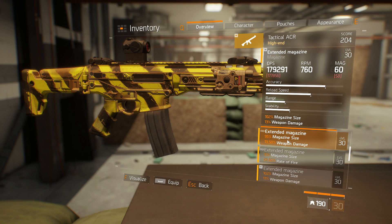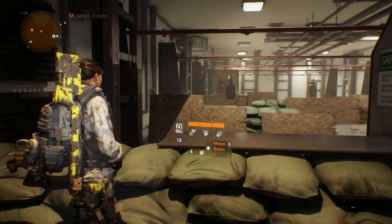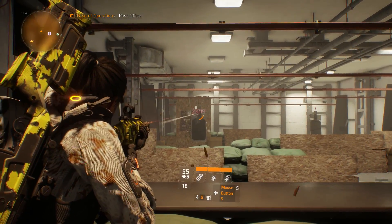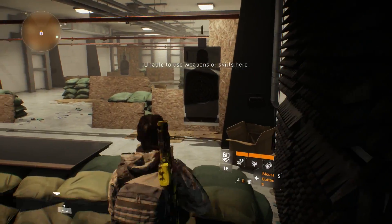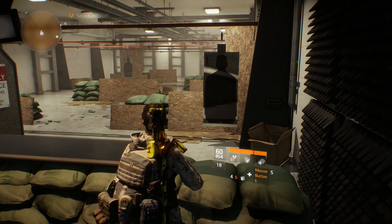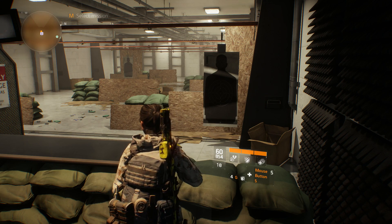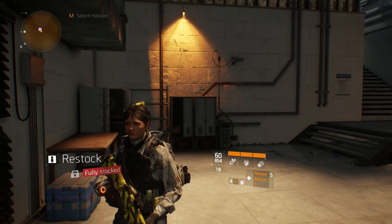If you guys are interested in the ACR, be sure to check it out in DZ03. Also the Super 90 - if any of you end up buying that blueprint, let me know in the comments how it is. I just wanted to show you guys what's in DZ03. Like I said, there's a firearms vest in DZ02 you should check out as well. Thanks for watching, see you in the next one - take care everybody!